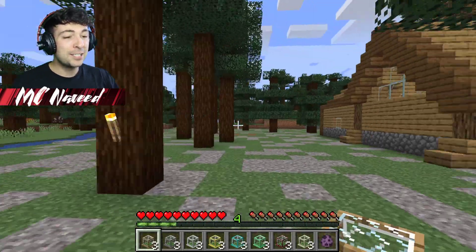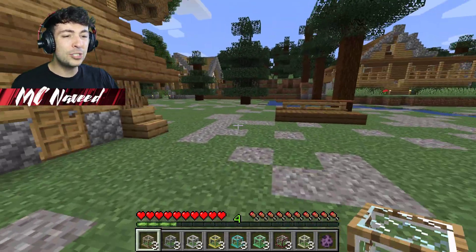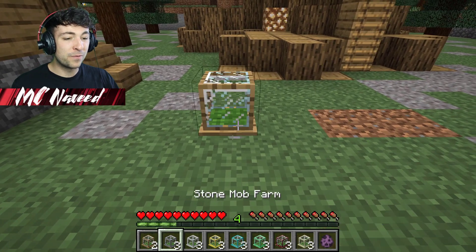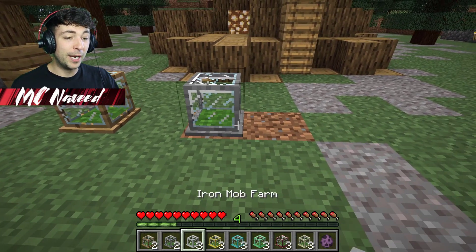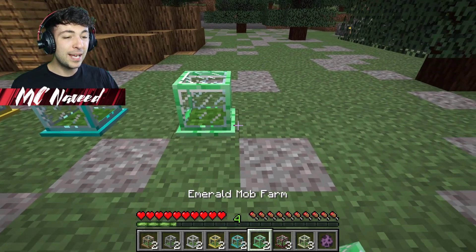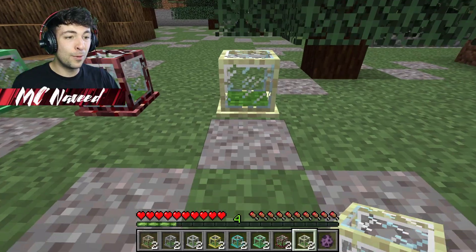Let's start spawning. I'm going to place a few randomly right here — I think this is going to be a good spot. I'm going to spawn a wooden mob farm as well as a stone one, then an iron one, a golden one, a diamond, an emerald, an inferno, and then finally the ultimate mob farm. This is going to be so great.